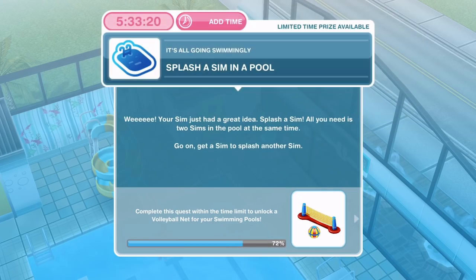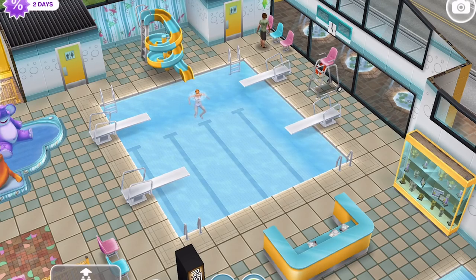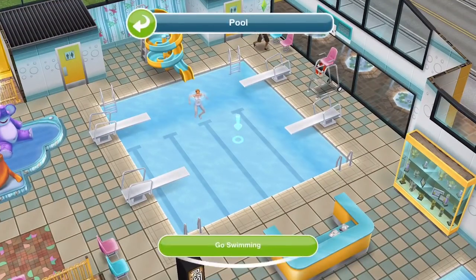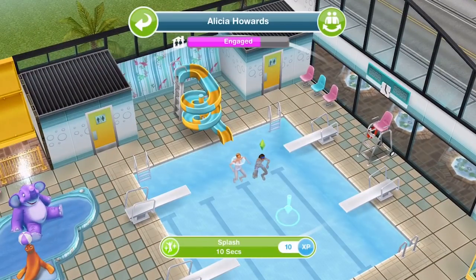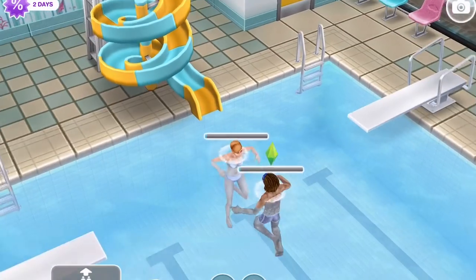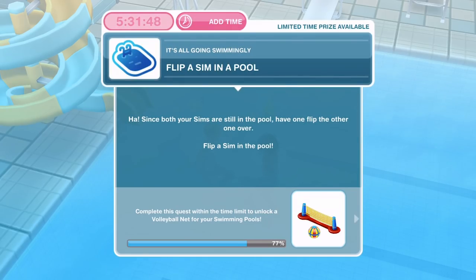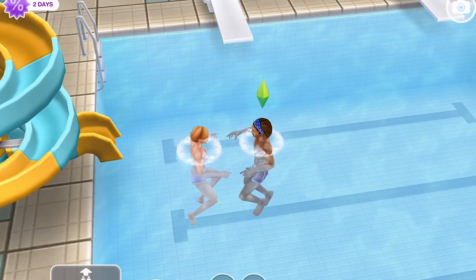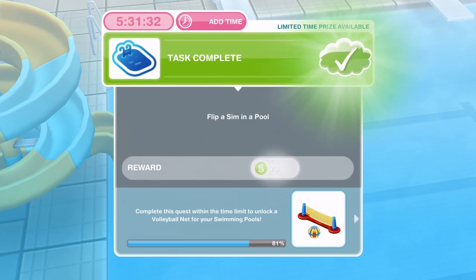Alicia has finished using the slide. Now we need to splash a sim in a pool. Your sim just had a great idea — splash a sim! All you need is two sims in the pool at the same time. Alicia is already in the pool — let's get Matt. Click on the pool and say 'go swimming' and he'll jump in. Once he's in, click on another sim and splash for 10 seconds. Task complete! Now flip a sim in the pool — since both sims are still in the pool, have one flip the other over for four seconds.